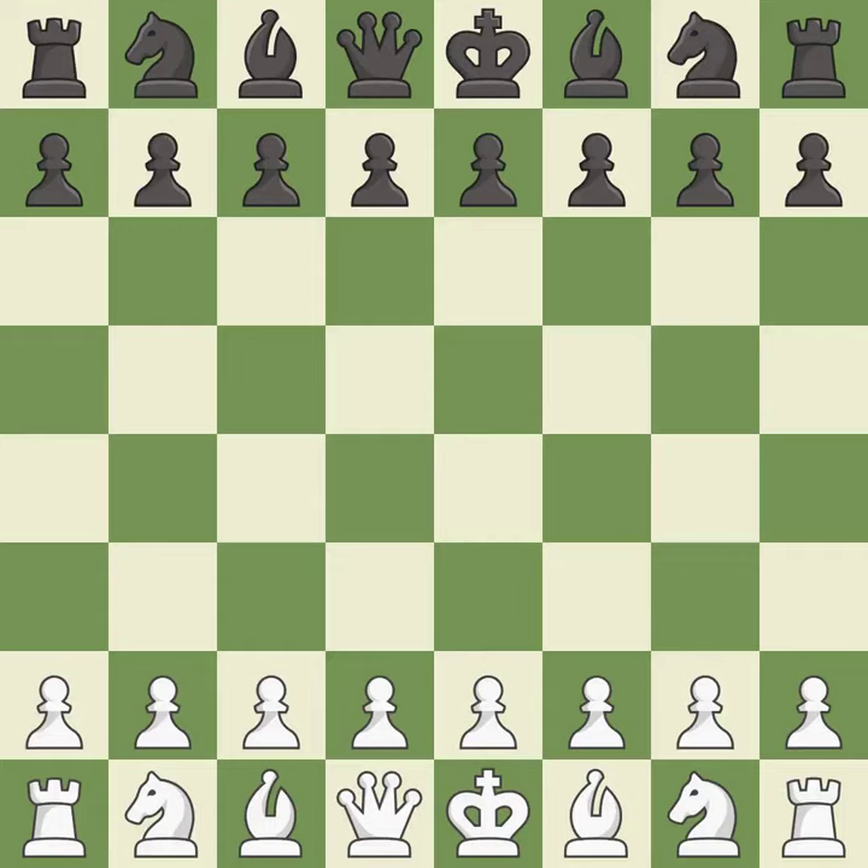Rui Lopez opening, Berlin defense, 4.d3 Bc5. Suddenly a close game that was lost by a mistake — white really outplayed black in that one.